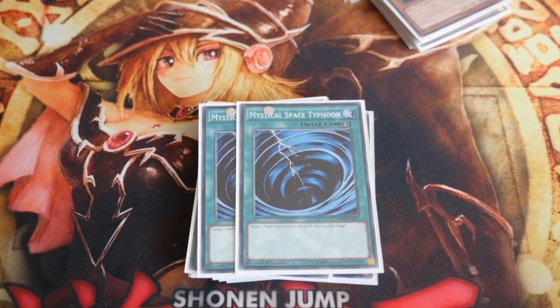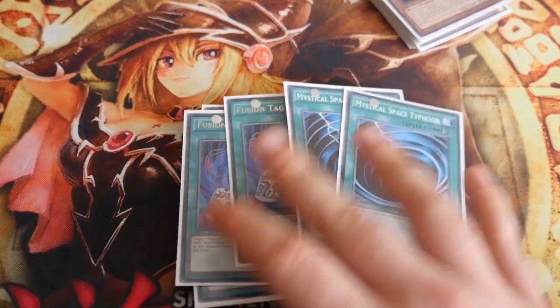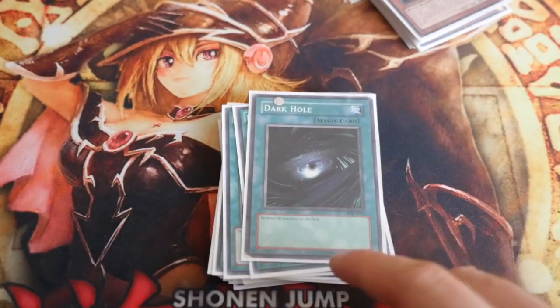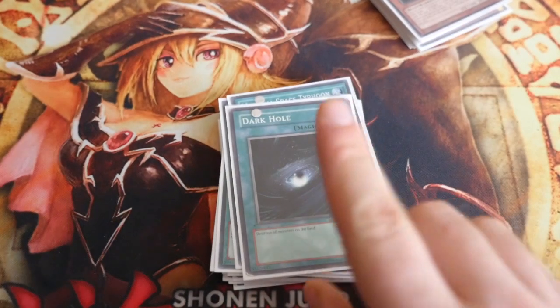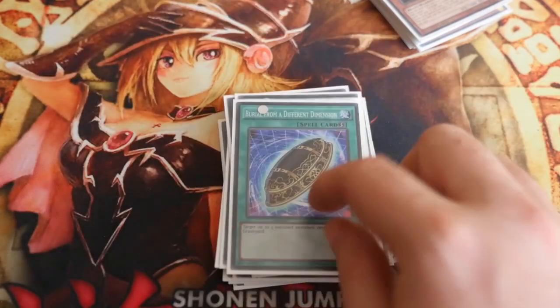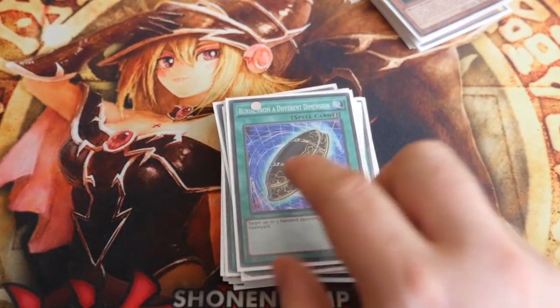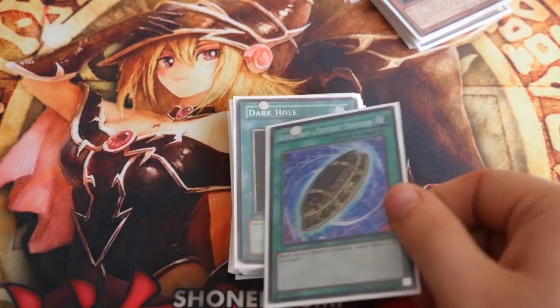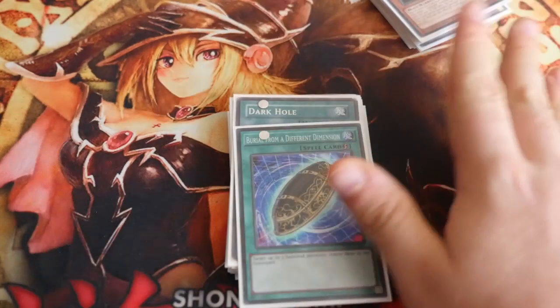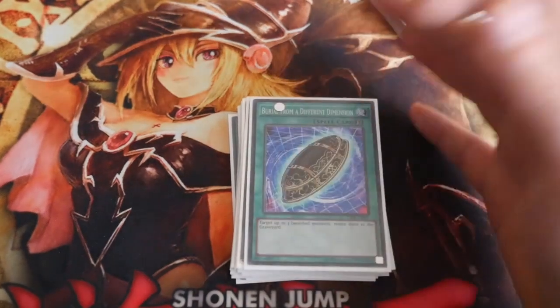2 MSTs for back row — obviously you can play Twin Twisters if you prefer; since reprints they're still relatively cheap, but MSTs are dirt cheap at 50p. 1 Dark Hole instead of Raigeki because this is more budget and does just as good a job. 1 Burial from a Different Dimension, really cheap — this works well with Wolf: Wolf banishes everything to get out a fusion monster, then you activate Burial to bring them all back, so you activate it in your opponent's end phase and you're set to go next turn.